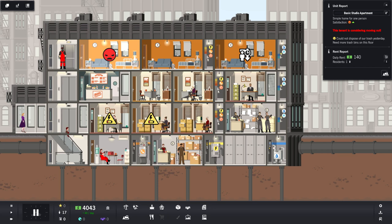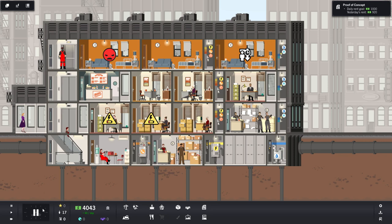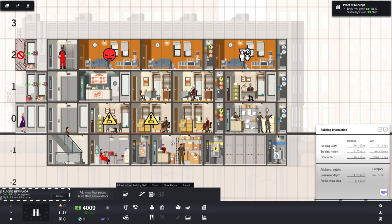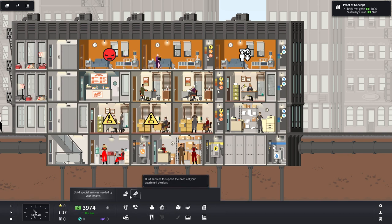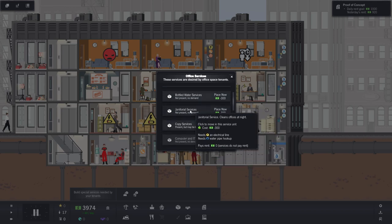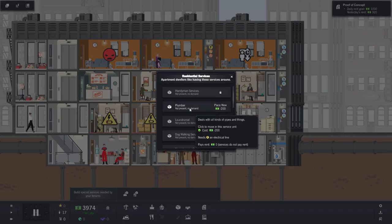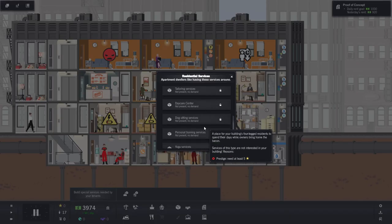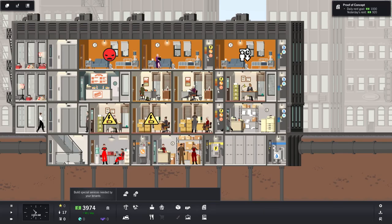Something's wrong — 'undisposed of trash.' We need trash bins on every floor! Let's add more infrastructure. Under the build menu it's not in cleaning or plumbing... it's under infrastructure! There it is. Also there's yoga services, dog sitting services — there's a lot of stuff in this game.